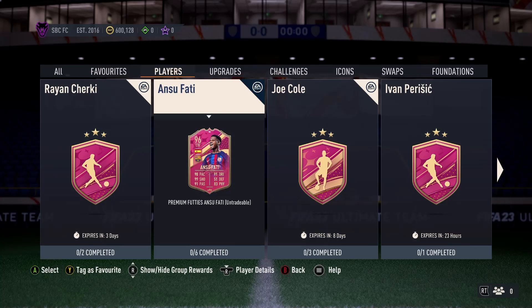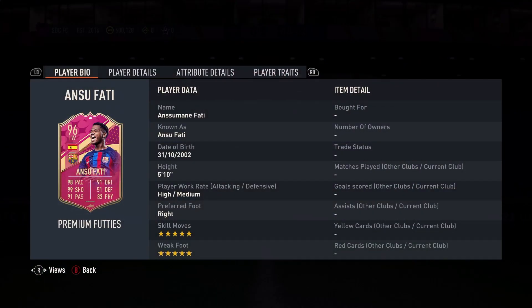Hi all, welcome to this 96 Footies Ansu Fati premium card. 96 rated with 98 pace, 99 shooting, 91 passing, 91 dribbling, 51 defending and 83 physical.